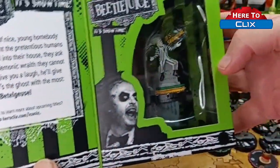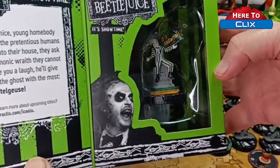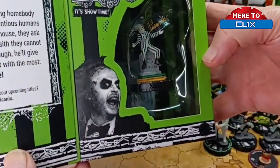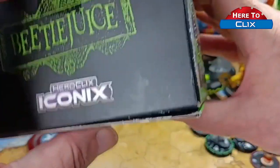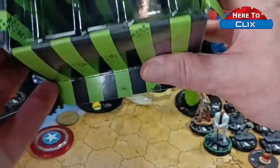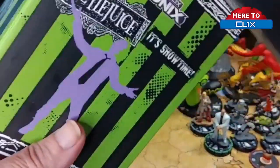When you open it up you can see the figure, the information about it, and even the Michael Keaton picture. This is an officially licensed product from Warner Brothers — that's why you see Warner Brothers here. It clicks open and as always there's great theming in the box.